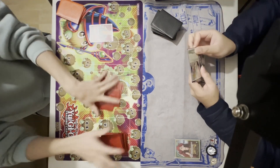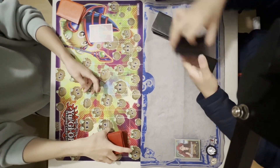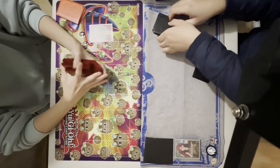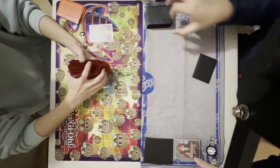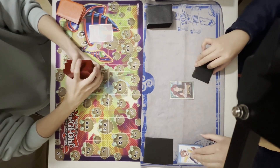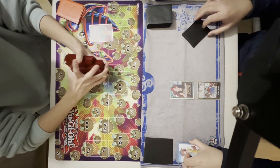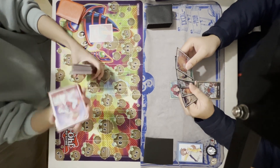We draw our starting hands. I'm content with the hand, so I draw my life and my friend mulligans. I decided to stay with this hand because I saw that it had both Okiku and Hawkins, which is a good play on 3 Don and 5 Don. For my starting turn I don't have any plays, so I will just pass over to him.